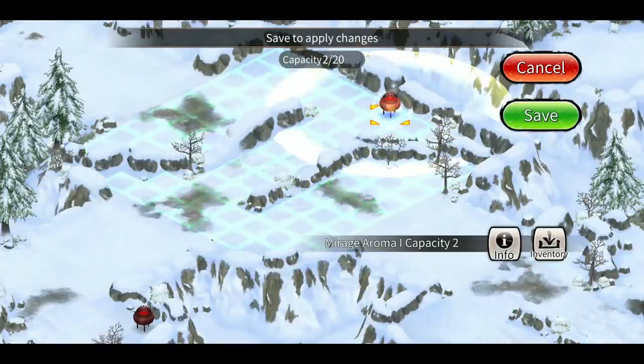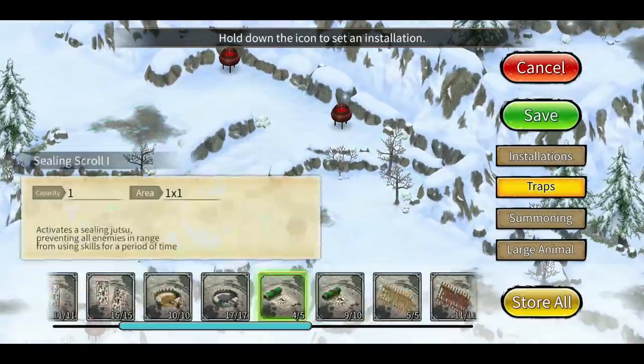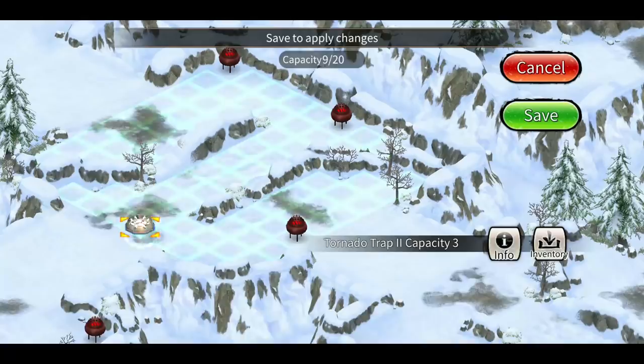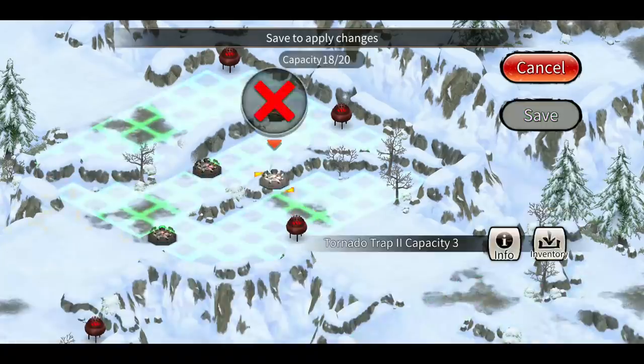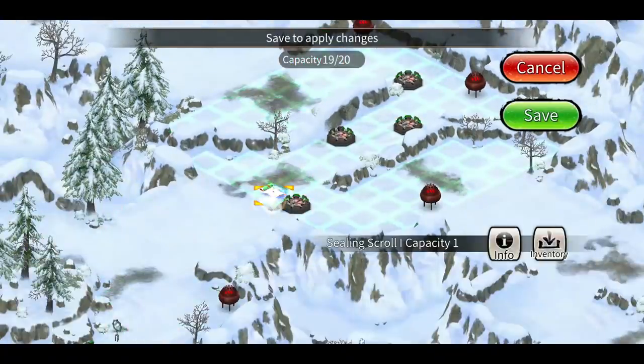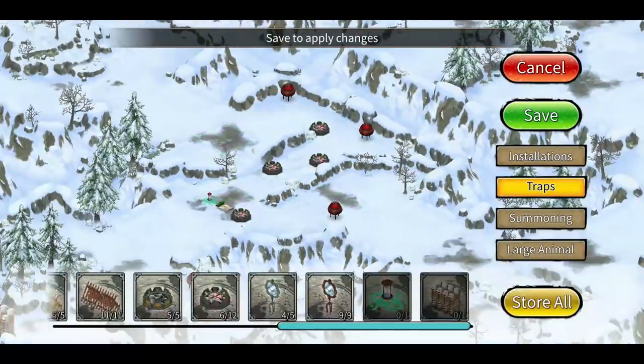In the second room, place three aromas followed by tornado traps and a seal. KLM might use roar to destroy them, but often other supports run toward the aromas before that happens and end up getting separated. Use the same strategy as before — keep some distance between tornado traps. You can decide their exact positions as you wish; I keep adjusting when I find something wrong.